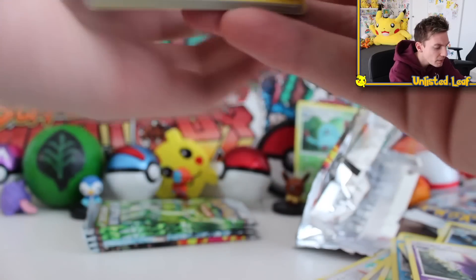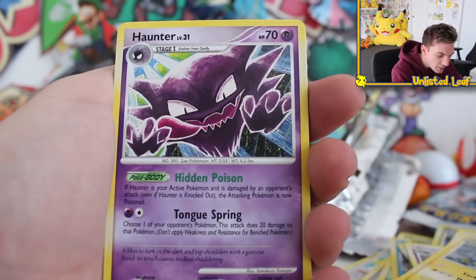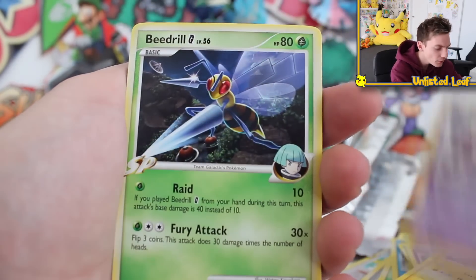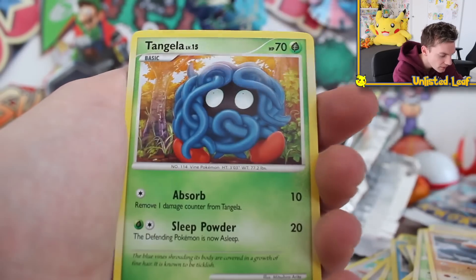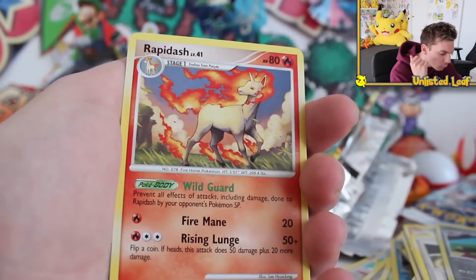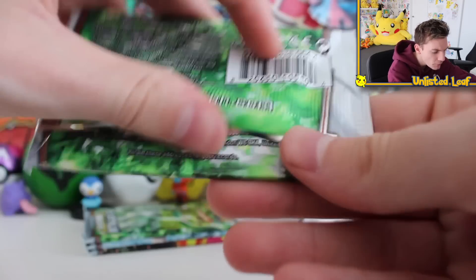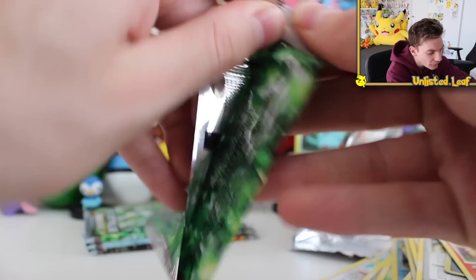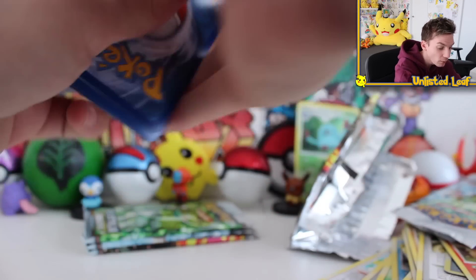We've got a Beedrill G card, Energy Restore, Magnetric again - but a different artwork! We've got Tangler, Nose Pass, Dome Fossil, and then regular rares once again. That's the most regulars we've pulled back to back to back. Onto the fourth-to-last booster - it's an unlisted Arceus booster right here. Love how easy these boost packs are to open.